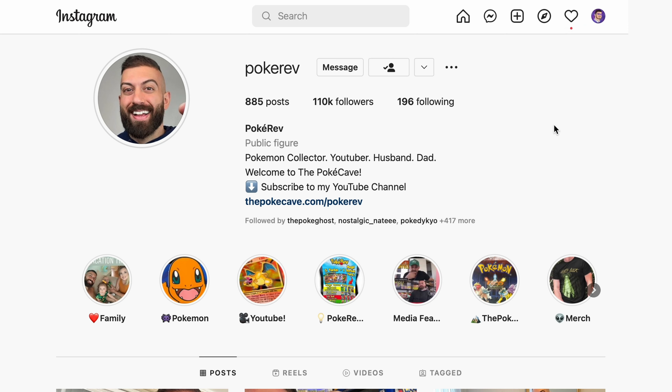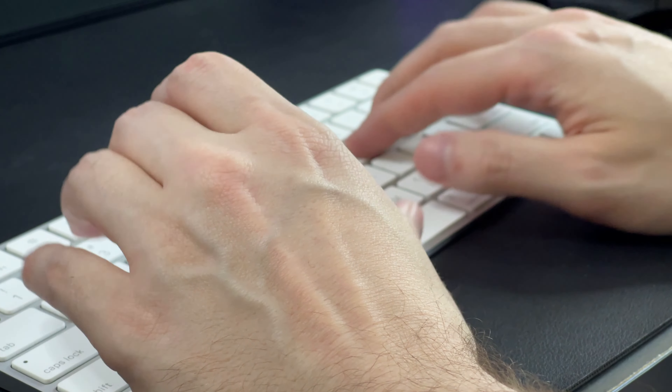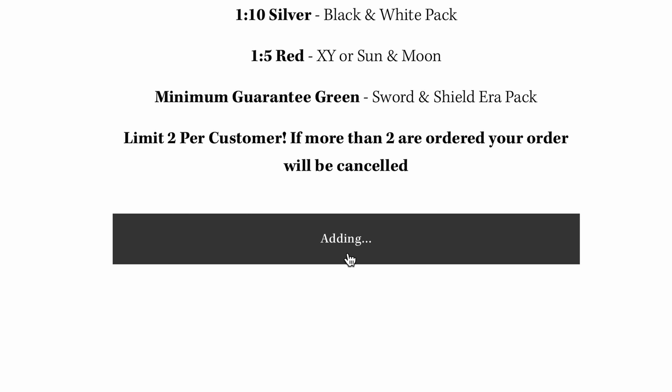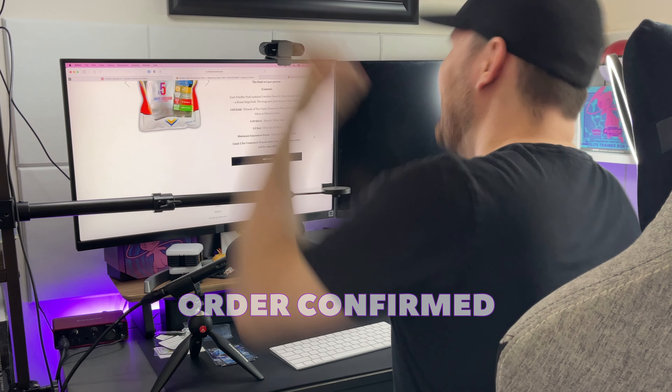Until one day, I'm sitting on Instagram scrolling and I see an Instagram story from PokyRev — PokyRev Packs 3.0, wave just dropped. I tried again. I went to the website. I added them to my cart. The order was confirmed.